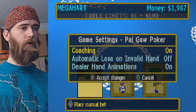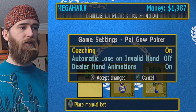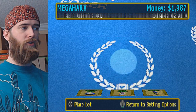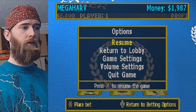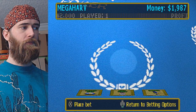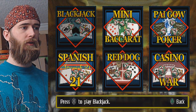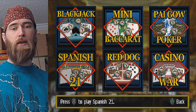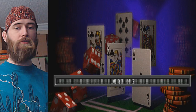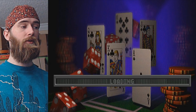What are the game settings? Coaching on — yeah let's leave it on. Automatic lose on invalid hand — let's leave that off. Dealer hand animations — I kind of like them. They're PSX-cellent. Let's return to the lobby. I'm not too thrilled about this game, but I'm sure there's nothing wrong with it if you know what Pai Gow poker is. For what it's worth, if you're looking for a Caesar's Palace experience, I'm guessing this is quite adequate.